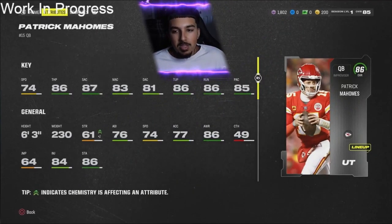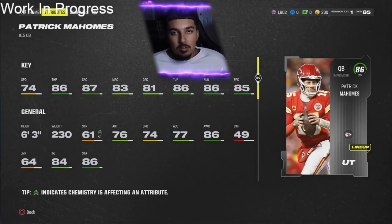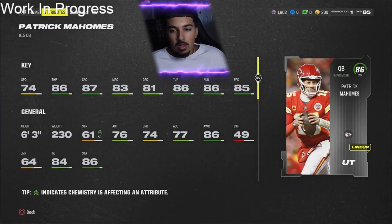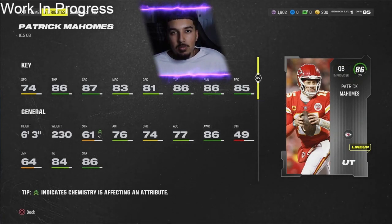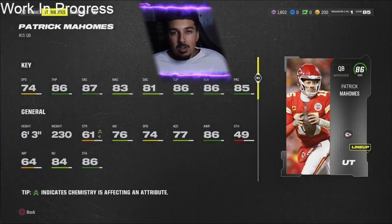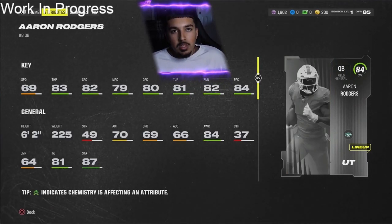Next up is Mahomes — 74 speed, not the best release, 86 throw power, great throwing accuracies especially short, 86 throw under pressure, and 86 throw on the run. The only thing is he's slow. I was expecting at least 78 or 79 speed. I know it's early in MUT and ratings are a little lower than usual, but I'm putting this card at C. That's a bold take, but 74 speed — we're used to Mahomes being fast. His release isn't the best without any QB abilities, and it really comes down to that 74 speed. Keep in mind he'll be very expensive as the highest QB behind Josh Allen.